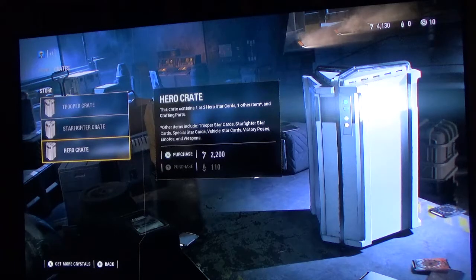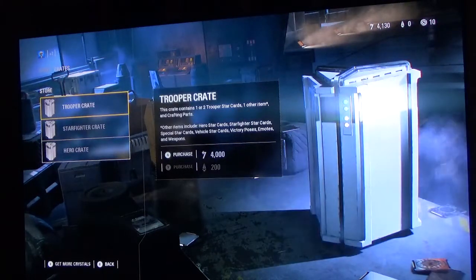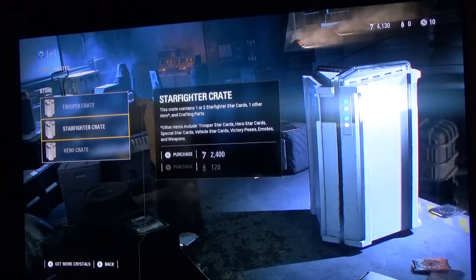Let's see... it's 110 crystals. Which one is mine? It's one too. Triple crate — one of the item and crafting cards. It's guaranteed crafting cards, so it's mine. This crate contains one or two Starfighter Star cards and one item.